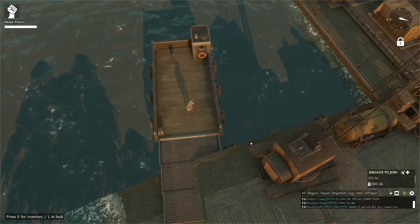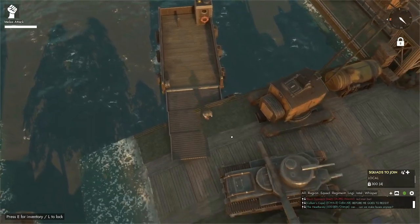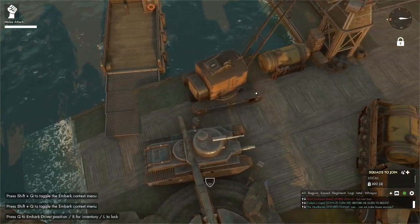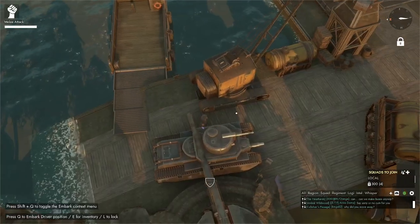Welcome, my name is Papa Sean, and this is Foxhole. We are standing on top of a barge. A barge can be made with a hammer and 200 basic materials, and you would make that at a shipyard. Shipyards are indicated by the anchor, so that's where you'd craft them.